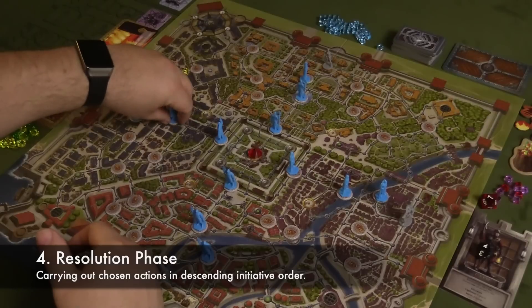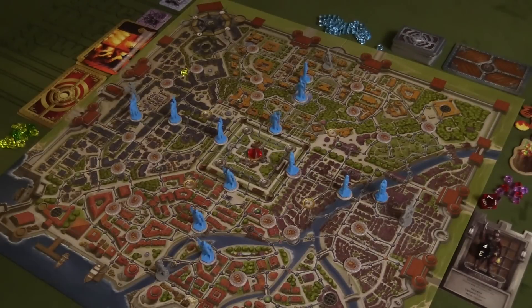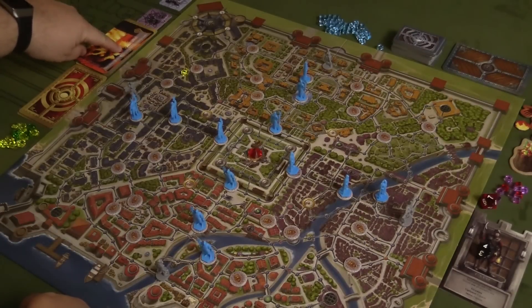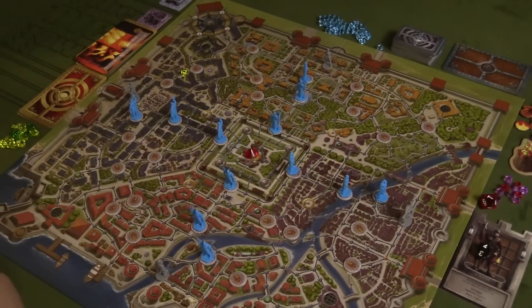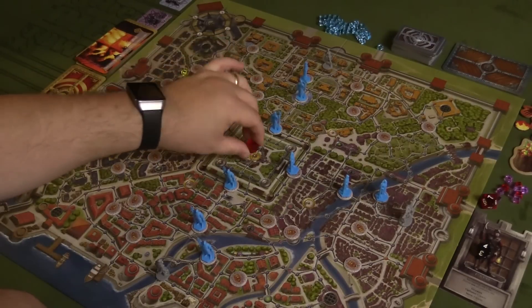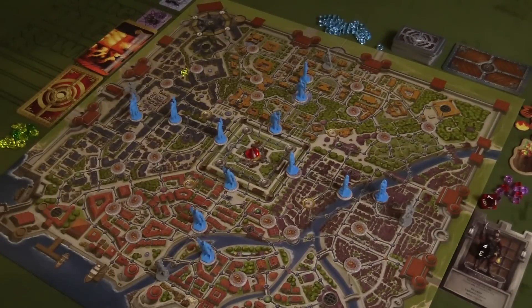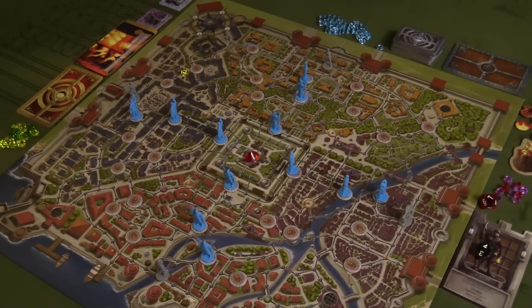The guards will go when their initiative comes up. Then we go to a cleanup phase where we get ready for the next round to begin, and you go through all of those phases again. The game can end if the calm deck runs out and nobody has stolen the gem yet — if that happens, all of the thieves lose. Another way it can end is that the alarm deck runs out before one of the thieves exits the city with the royal gem. Generally speaking, the two ways you can win are to either be the sole winner and get out of the city, or to be one of the thieves that did exit the city and have the most victory points.